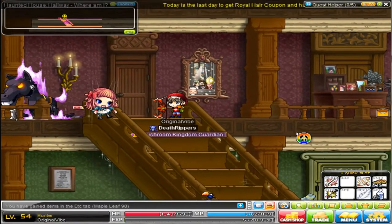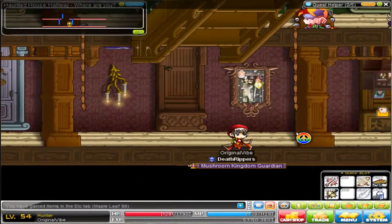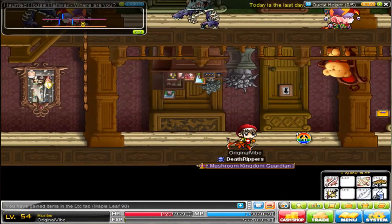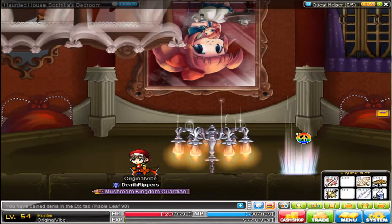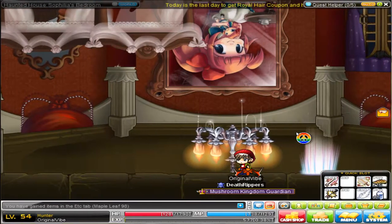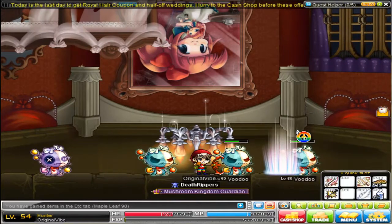Anyways, at level 51 to 52-ish, whenever you think you're ready, you want to go to Hoodoo Voodoos, which I'll show you how to get to at the end of the video. It's right in this room here — and it's these little guys. Let me wait for the spawn.